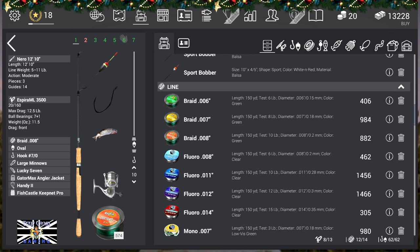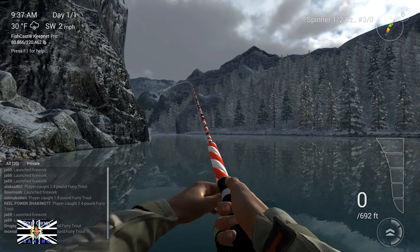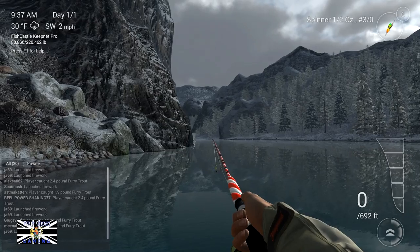It was the 6000 — anyway, that's irrelevant right now. So yeah, this is the rolling cast, the furthest width, and you need to be able to cast quite a long way.